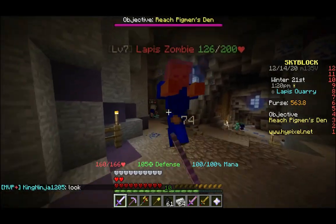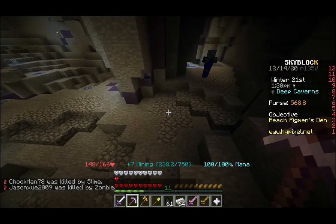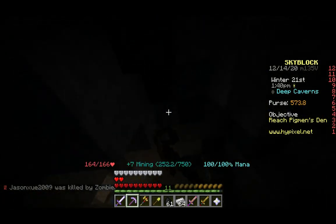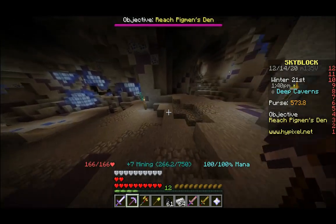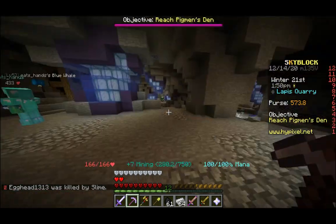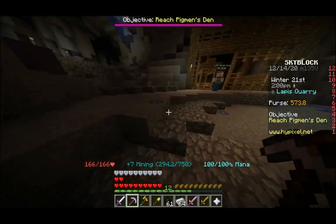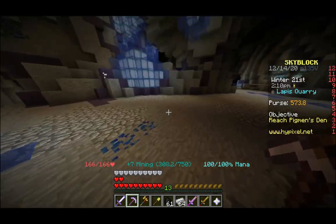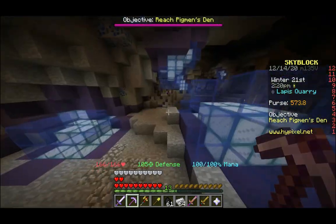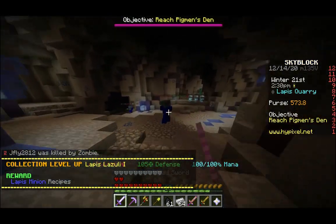We're actually going to want to kill a lot of these guys because they drop Lapis armor — that's the next upgrade we want from our enchanted diamond. Each piece of Lapis armor has a very small chance to drop, like 2% or something, so you have to kill a lot of them. But if you just spend a lot of time in here mining Lapis to get experience, you'll probably end up getting a full set — in my last playthrough I actually managed to get full Lapis armor without even trying. You can also buy it, but again, that's just not as fun. Although if you've killed a ton of zombies and pieces aren't dropping, it may be worth buying what you don't have, especially if you get repeat drops.